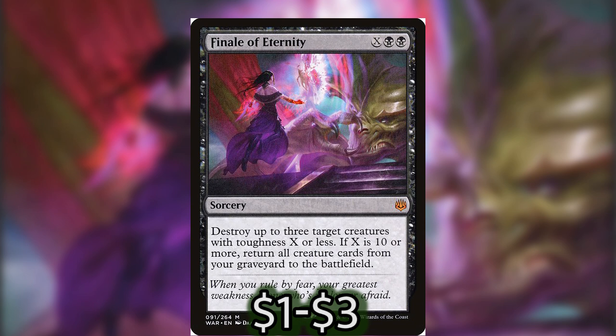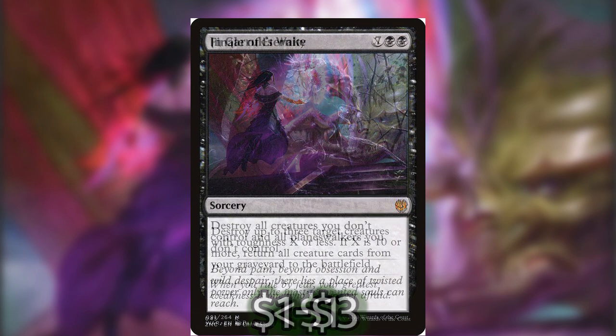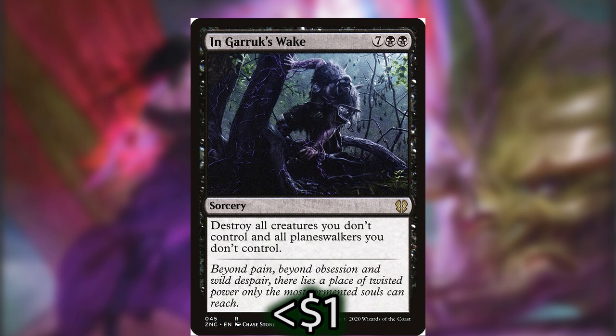Finale of Eternity is a sorcery that costs X and two black. It says destroy up to three target creatures with toughness X or less, and if X is 10 or more, return all creature cards from your graveyard to the battlefield. After a board wipe, Belbe is not going to be hard to activate again — you only have to scrounge up six more mana to get the full potential out of Finale of Eternity. We also have In Garruk's Wake, which will wipe everybody else's board but not ours — really great card and casting it is super easy with Belbe, essentially costing only three.